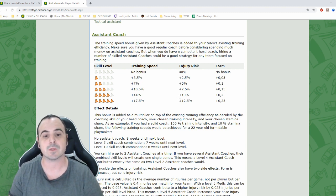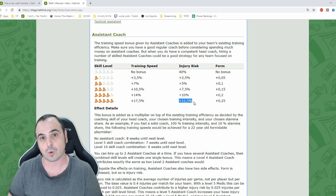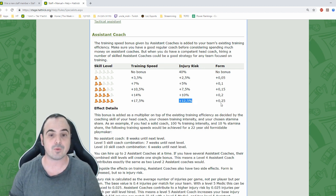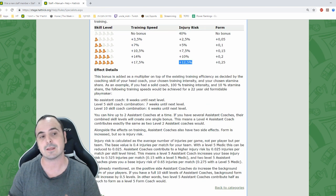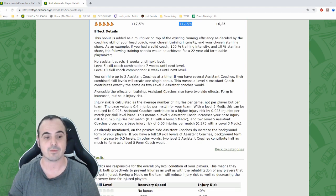Each coach assistant will increase your injury risk by 1% and will also increase your average form by a quarter of a level, which can be pretty important. You can hire up to two coach assistants, and that's the only role where you can hire two of the same staff member.